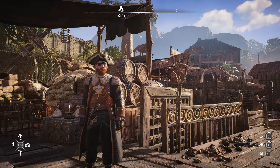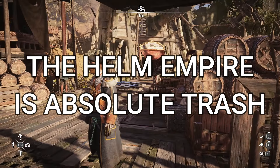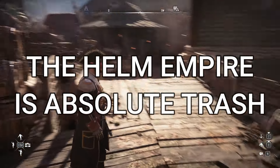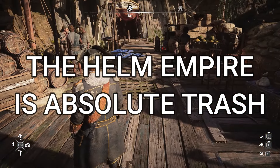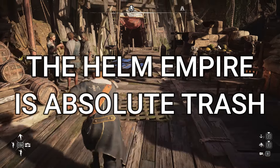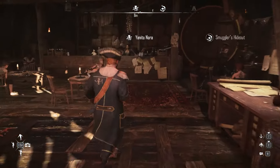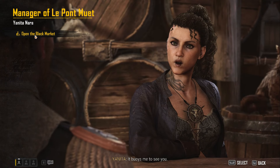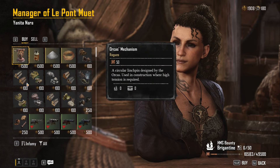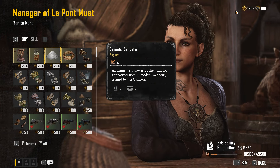If you haven't already completed all of the main contracts and gotten to the end, or at least gotten far enough to open up the helm, you may not be familiar with it. But if you are, you'll be familiar with the system they have in place — two main currencies: silver, used for most things in the first two-thirds of the game, and pieces of eight, the exclusive currency of the black market, which are the rewards for doing helm missions.